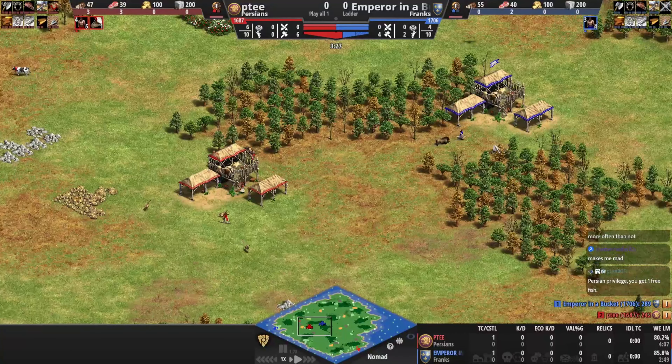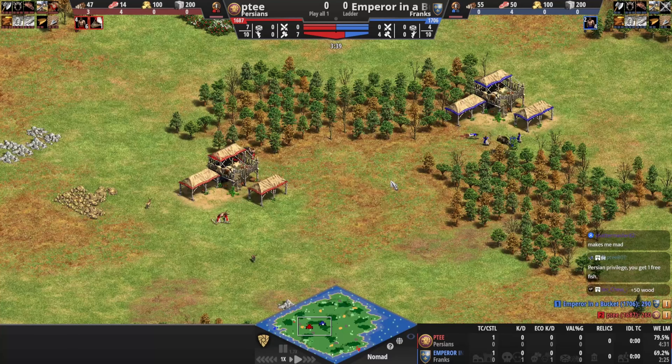Okay, this is better now. Persian privilege: one free fish, plus 50 wood.